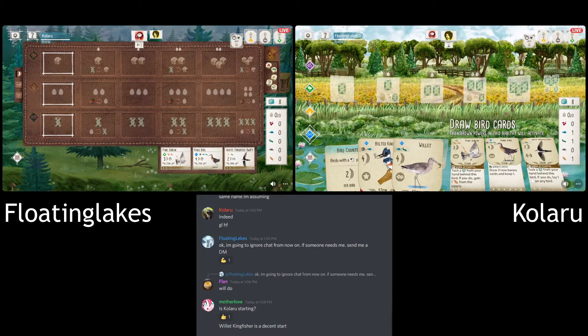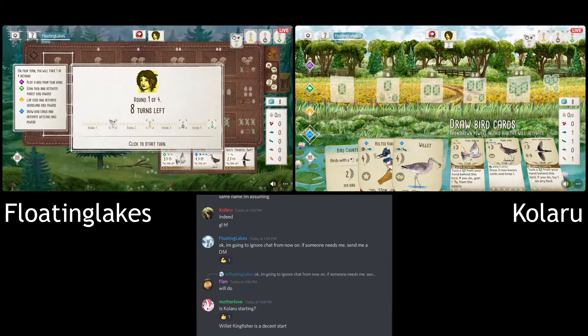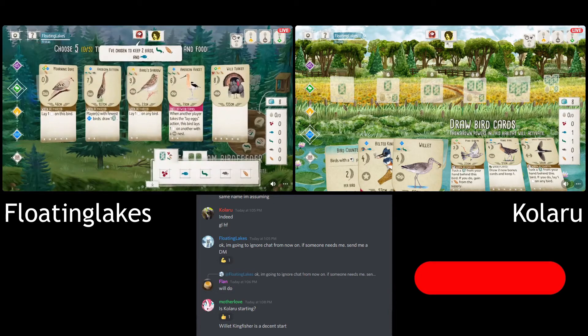Looks like they are going with the Bird Counter. That's probably what I would have done — that was my initial reaction. But I think you made a good point about the Breeding Manager. Especially with the Kingfisher with those four spots, you could probably count on at least filling that up.